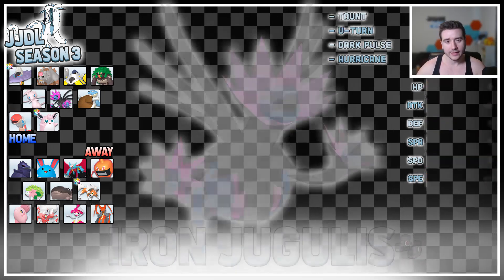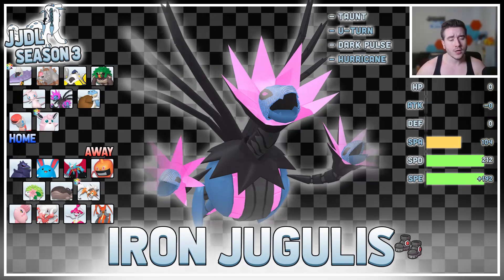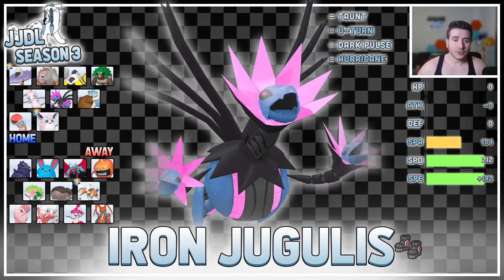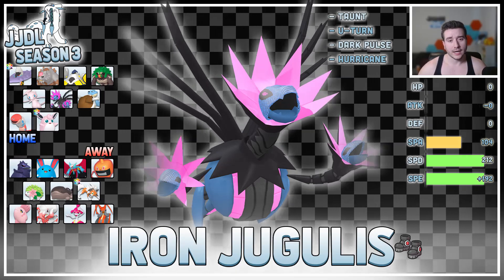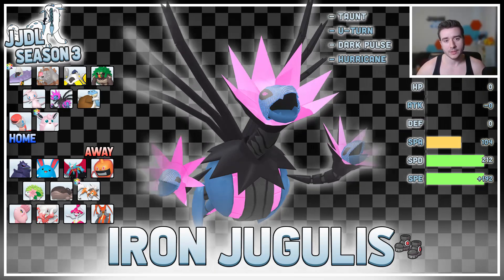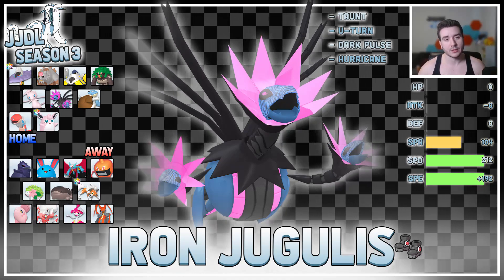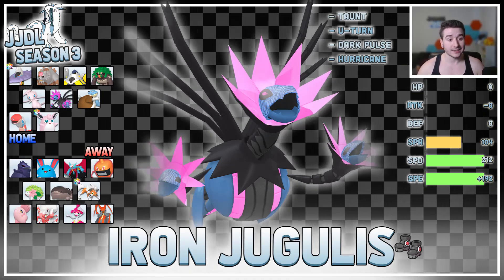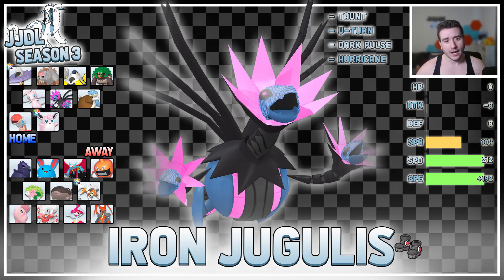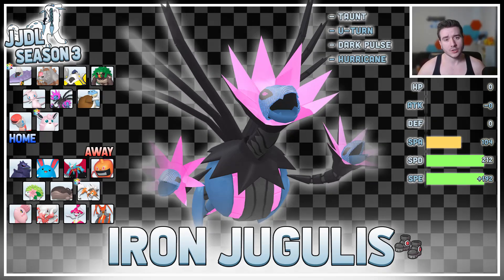The last mon I struggled with a lot, but I ultimately landed on Iron Jugulis because Shaman did us so dirty last time. I thought about Blastoise for the spin, but we'll just have to deal with T-Spikes. We're going Boots — Rocks are a possibility — with Taunt for Clodzire, U-Turn for momentum, Hurricane, and Dark Pulse for STABs. EVs: 104 Special Attack, 212 Speed Timid — enough to outspeed everything on his team including max Speed Timid Shaman, and we can live 2 Shaman Dazzling Gleams if he's max Special Attack. Jugulis is kind of a stallbreaker here — it can Taunt Clodzire, Alomomola, and even Corviknight.